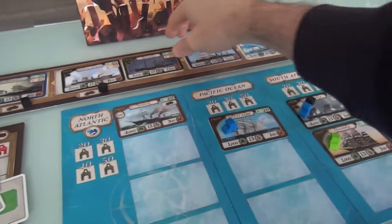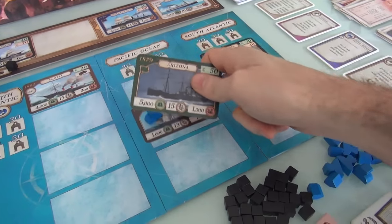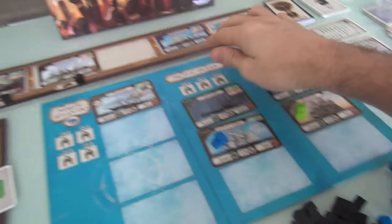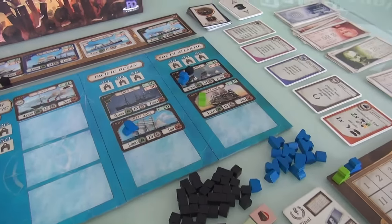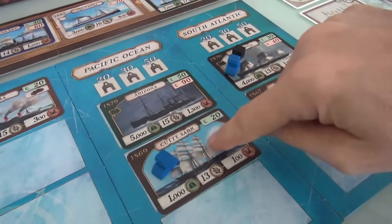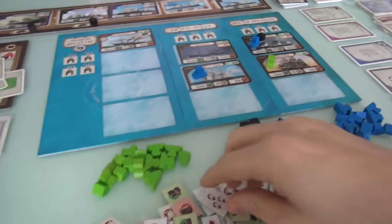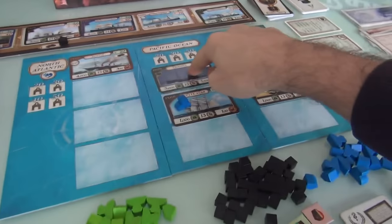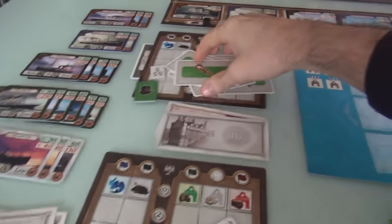Jen did that and got her contracts. Now, I paid a lot more to get the Arizona. Normally I could put it in any lane I want, but as part of setup I have to put it in the same lane as Jen. The Arizona beats Jen's Cutty Sark in tonnage, speed, and passengers — so I just got three delicious contracts. I paid more, but I got a more valuable boat. Greens are the most valuable thing and I got three contracts to Jen's two. But on the flip side, Jen has a lot more money than me.